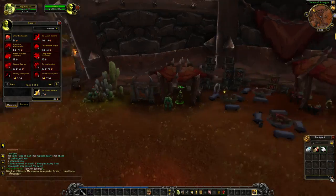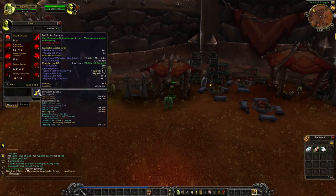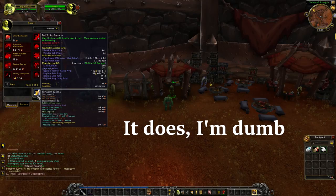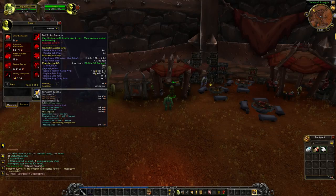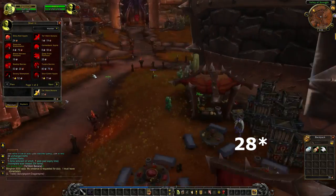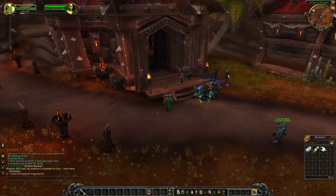Oh god, I've made a terrible mistake. It would appear that I screwed up royally. When I saw vendor buy price 24, I could have sworn that meant per banana. So in my mind it came out to 48 copper. Apparently that was not the case, and we just took a 16 copper hit. But that's okay - we will recover.